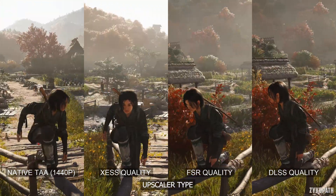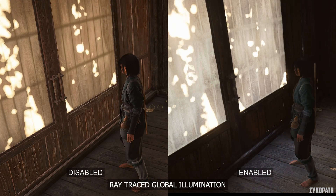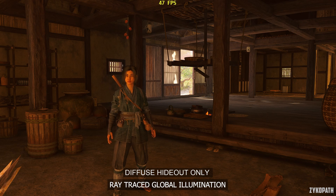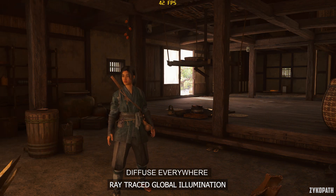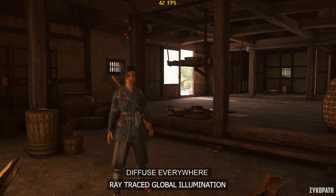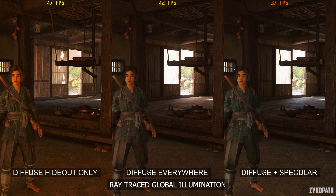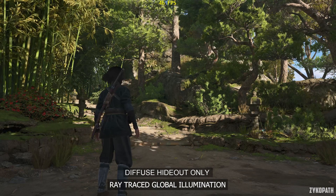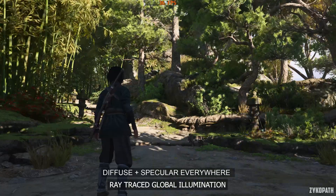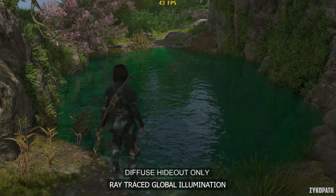Now let's take a look at the newest and most vital setting to the game's presentation: Ray Traced Global Illumination, which allows for dynamic lighting as seen in this footage. The setting can't be entirely disabled. The lowest setting only limits it to the hideout portion of the map, while disabling it in the rest of the open world. Otherwise, it can be enabled as diffuse only, or diffuse plus specular, and it has a major impact to the game's overall presentation. The additional specular option has a more subtle impact to the environment depending on the scene and surfaces it is applied to. Outdoor scenes look noticeably flat without ray tracing, as if they were designed to be used with RT as a base.